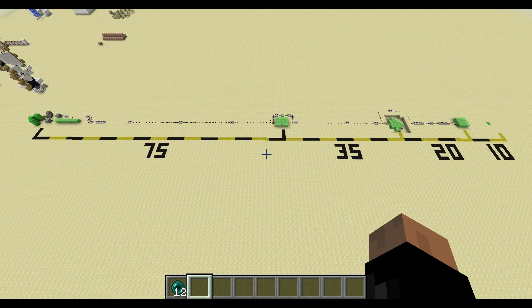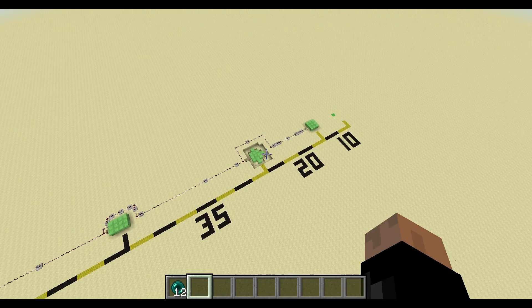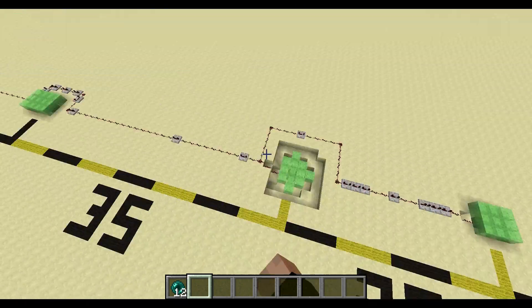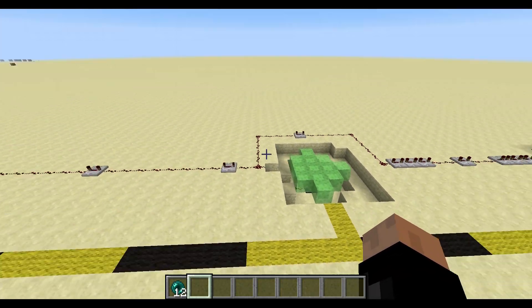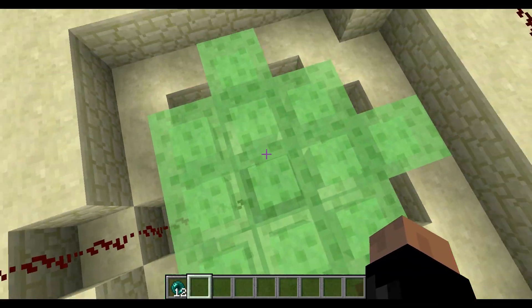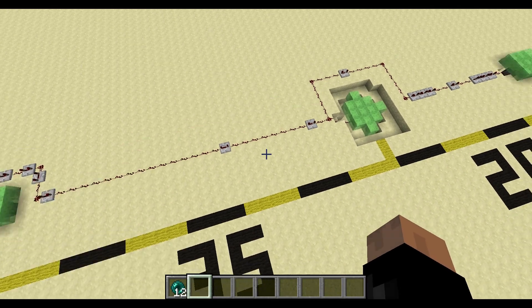For all of you who want to test this out for yourself, I'll show you the amount of ticks that you need to rebounce your enderpearl. One thing to notice though is that you have to lower the second bouncer — depends on how you count — you have to lower one bouncer. Just because the timings wouldn't fit and you would either land on the platform and then get bounced up, or you would glitch through it and land underneath it. You don't want that.